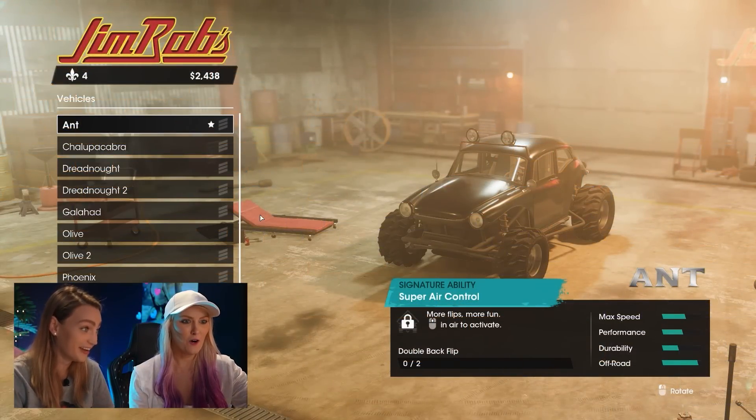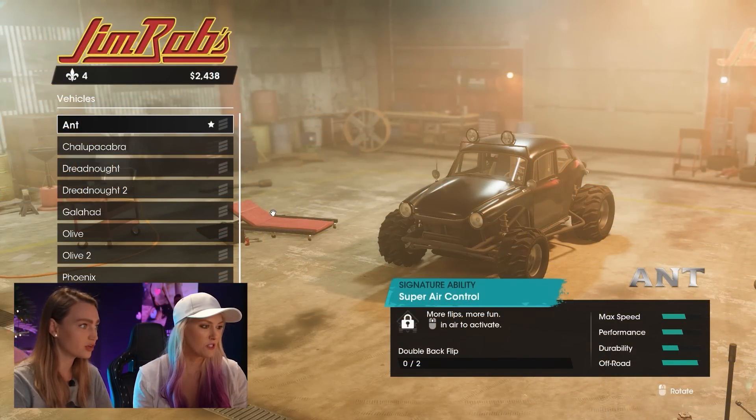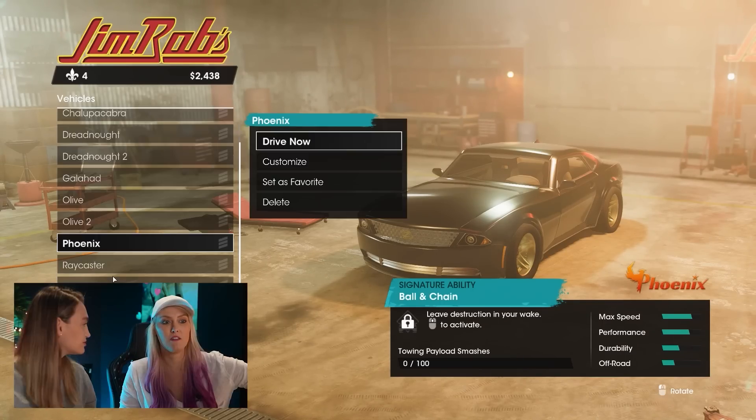I've got a cool idea. I want to customize a car in the game, but not only that, I want to then build the exact same car in real life from the game. Can we go into the cars? I want to see what cars we can customize. Let's drive to the garage. Might be the best idea you've ever had. So these are all the cars we can choose from. Phoenix — that's like a Mustang. That's it! Let's get the Phoenix in the game and then we can actually try and get a Mustang in real life and customize it to look exactly like this.